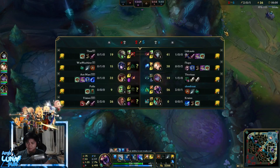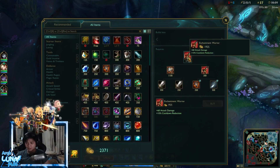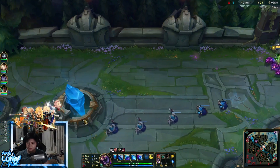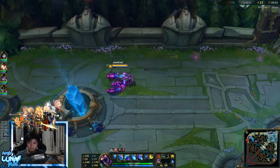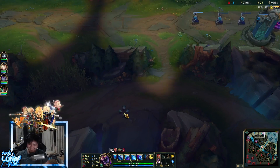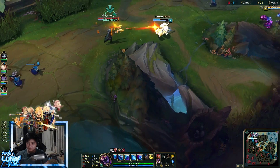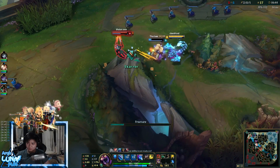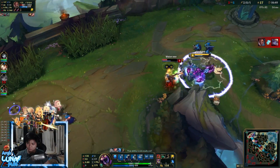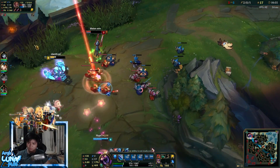I'm slowly killing camps now, not as fast as earlier. This is where I went wrong — I should have been taking blue smite, not red smite. I didn't realize it at first, but taking red smite really impacted how this game went. So Lucian is going for Poppy — Poppy flashes, Lucian flashes. Poppy was going for the flash-stun to the wall, but if I had blue smite I would have slowed him and hit my E.